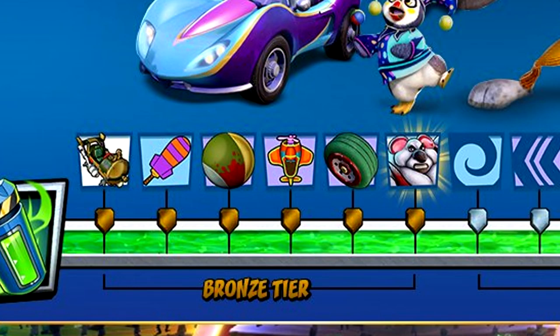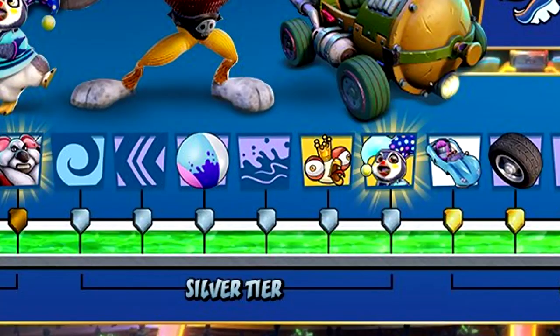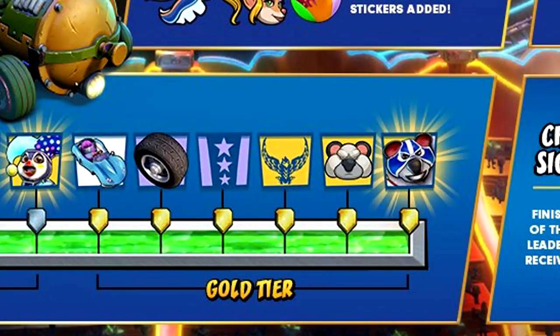In the Grand Prix itself, after completing the Bronze tier you unlock Koala Kong. After completing the Silver tier you unlock Clown Penta. And when you complete the Gold tier, you unlock a skin for Koala Kong.